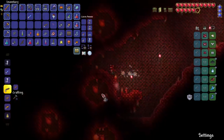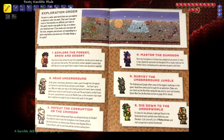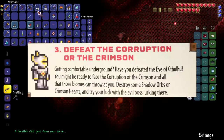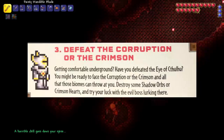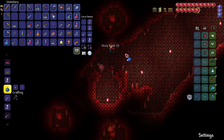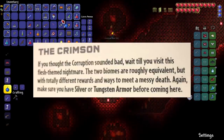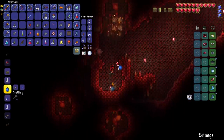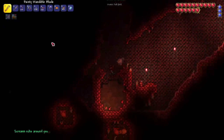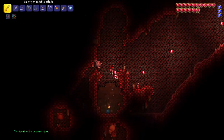There is a very important section in this book called the exploration order section, which will really be our progression guide for the rest of pre-hard mode. We're at the third part of that section — the defeat the corruption or crimson section. The book says to make sure I have at least silver or tungsten armor before diving into the crimson. It then lists multiple ways to break crimson hearts, either with bombs and dynamite or by using purification powder and mining the now purified stone. With this info it's time to take on the Brain of Cthulhu.